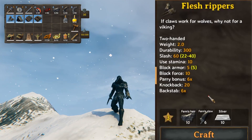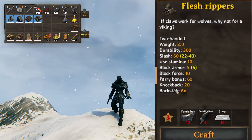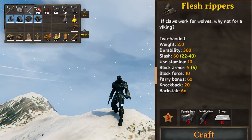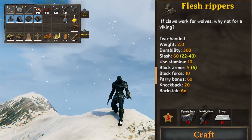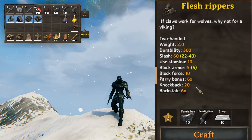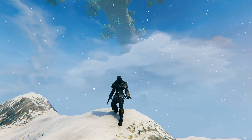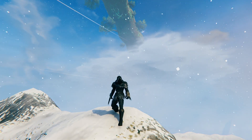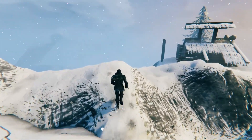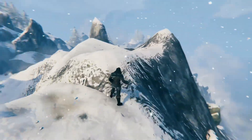The Flesh Rippers are two-handed, but they do give you a decent slash, and they are a third weapon in the game with a high backstab multiplier. Some of our other weapons only give a times 3 backstab, and the parry bonus on it is also the highest I have seen in a while — times 6 parry bonus. So again, a really nice two-hander to be toting around, giving yourself a nice parry bonus if you are in a pinch and need to parry.